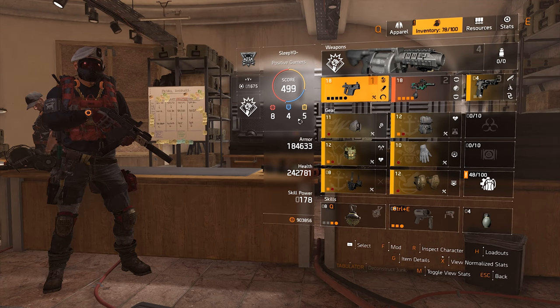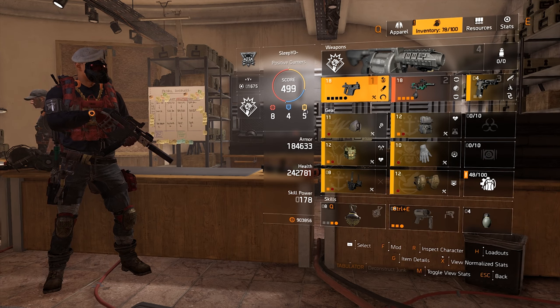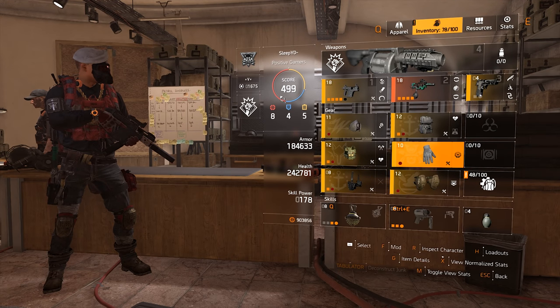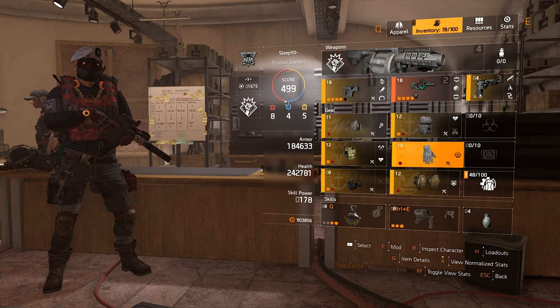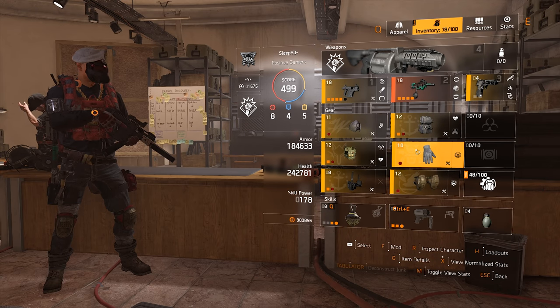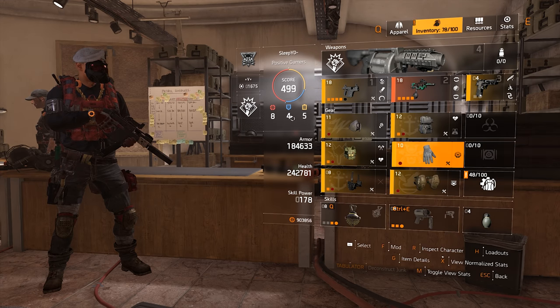So for my stats, I have 8 Offensive, 4 Defensive, 5 Utility. The 5 Utility doesn't really matter since I don't have On the Ropes, Spotter, or any of that. But the other attributes matter — you want 7 or more Offensive for Berserk, and 4 or less Defensive for Clutch. So 7 Offensive and 4 Defensive is what you are looking for.